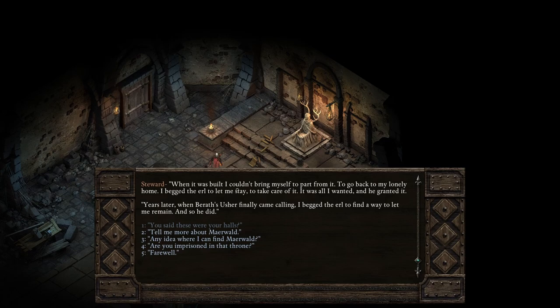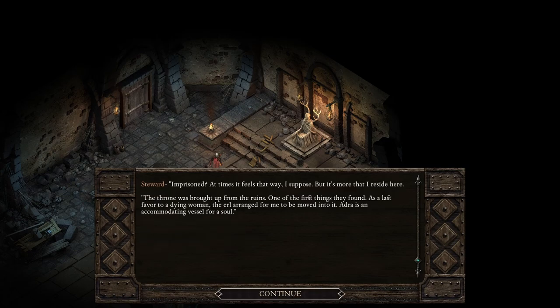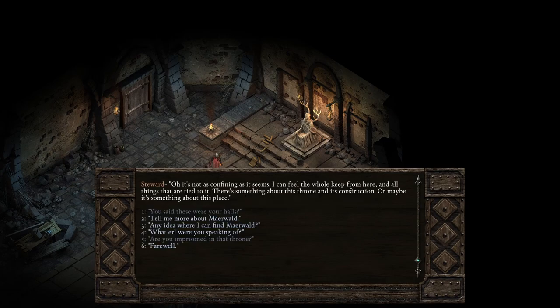Are you imprisoned in that throne? 'Imprisoned — at times it feels that way, I suppose. But it's more that I reside here. The throne was brought up from the ruins, one of the first things they found. As a last favor to a dying woman, the earl arranged for me to be moved into it. Ardra is an accommodating vessel for a soul — it's not as confining as it seems. I can feel the whole keep from here and all things tied to it.'